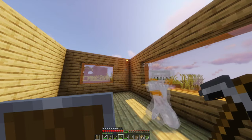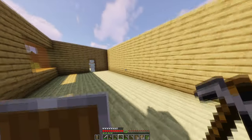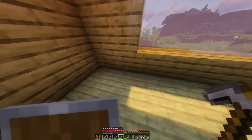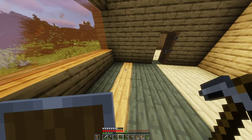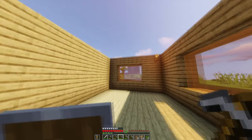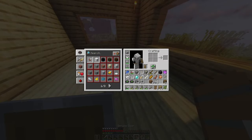I might change up the flooring to orange wool, probably. Or I might add carpets and go from there. I like orange - orange is one of my favorite colors. My main favorite color is blue, but I mainly do orange because it kind of fits the theme of my red panda.